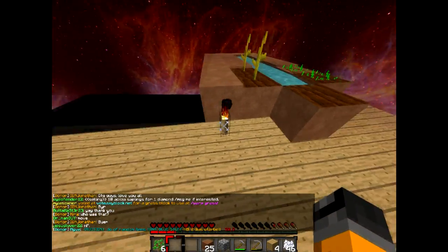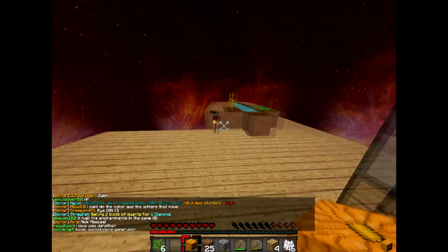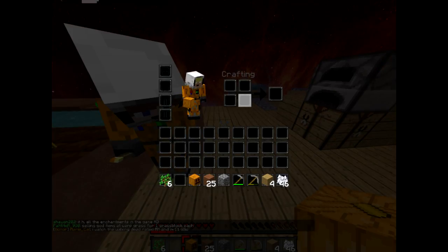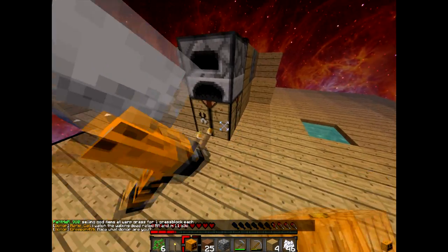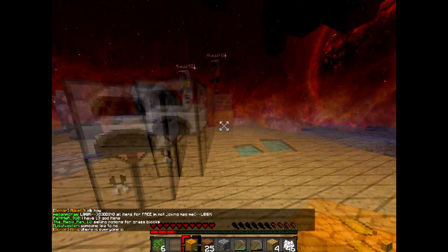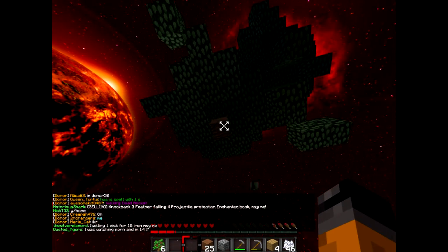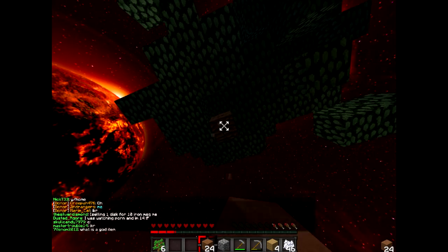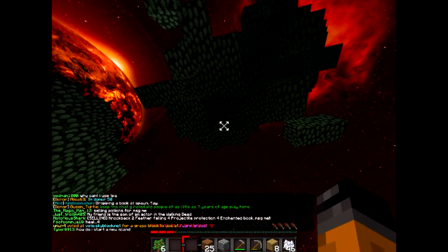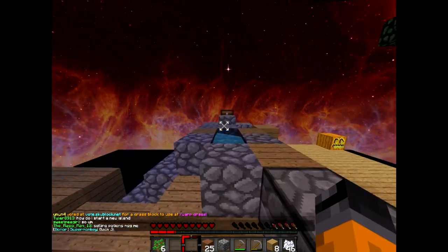You put a torch underneath a pumpkin and it lights up — you can do it in a crafting table. A jack-o-lantern is like a torch but cool looking. This tree just needs to die already — it's really taking its time. There's a bunch of wood you didn't get outside. Let's see, got our plans going, got the tree going — that's a sick looking tree.